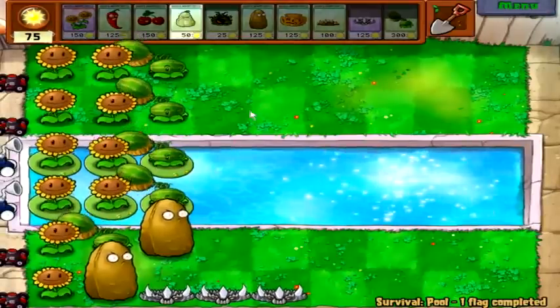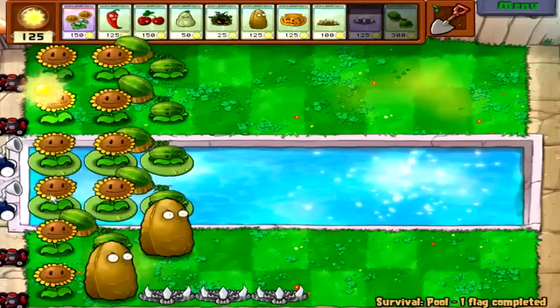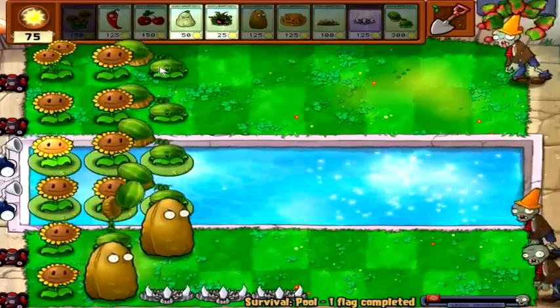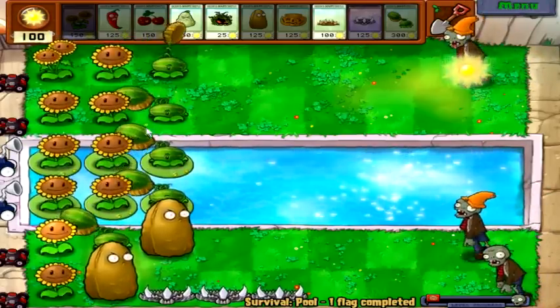We don't really need potato mines anymore, because there's no space to put them out. We got melon-pult on row five — we're pretty much covered then. We can just mess around. Should probably put some more walnuts out, just to be sure.